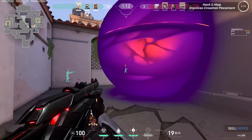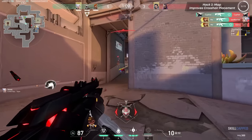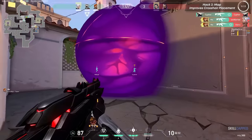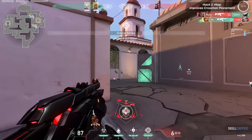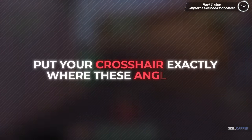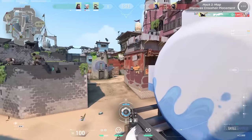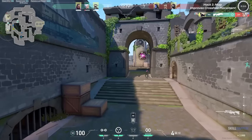Once you start noticing these map indicators, you'll pick them up on every single map and get way more headshots, getting kills you never thought possible. You don't have to do any setup or learn anything complicated — just put your crosshair exactly where these angles are on certain maps and you're perfectly set up to start getting kills very easily.